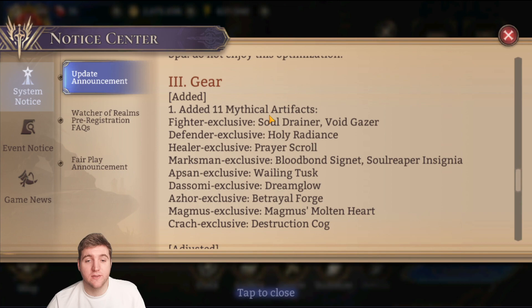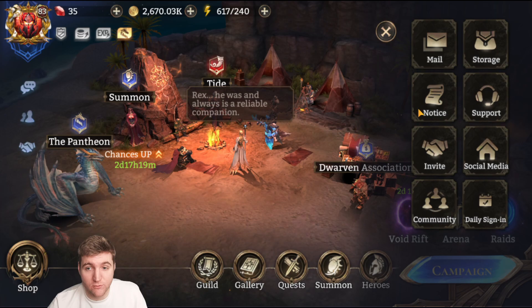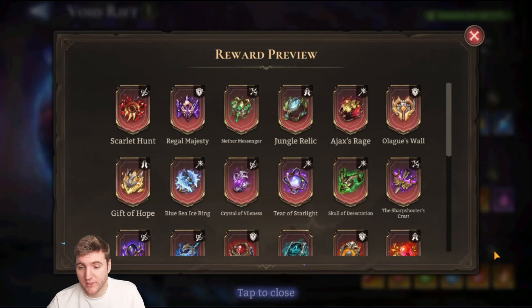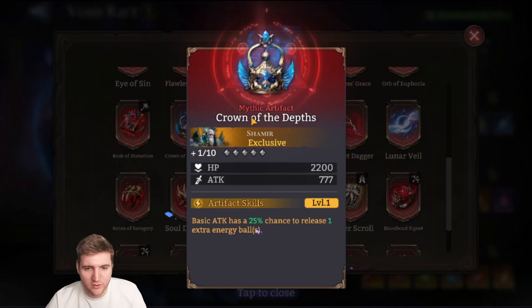As mentioned in the other video, they've added a bunch of new mythic artifacts to the game — there are 11. They've added exclusives for classes as well as a few for specific heroes. If we go to Void Rift and look at this random exclusive mythic, we can have a look at all of the new artifacts that have been added.